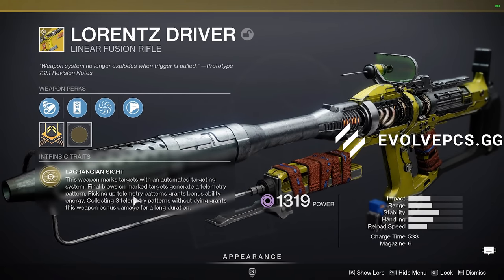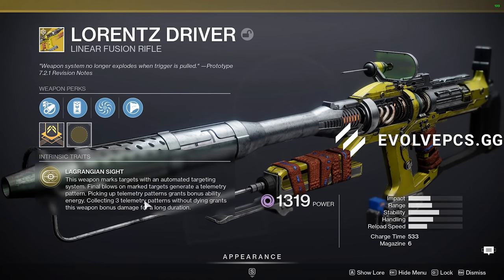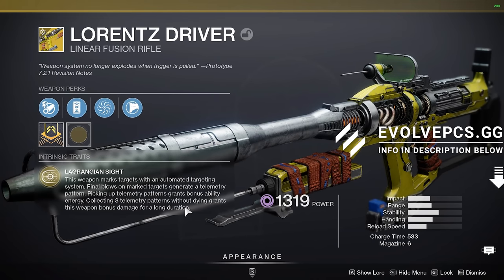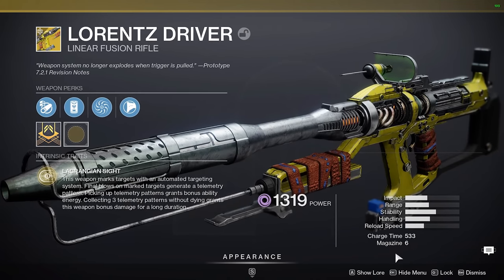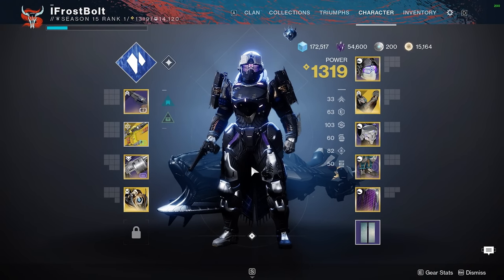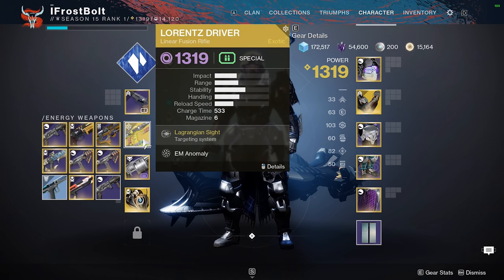Final blows on marked targets generate a telemetry pattern. Picking up telemetry patterns grants bonus ability energy. Collecting three telemetry patterns without dying grants this weapon bonus damage for a long duration. And now any bonus damage on this weapon is actually gonna let you one-shot body shot kill — so things like Charge of Light, the weapon bonus damage, maybe Inertia Override, will allow you to one-tap to the body, making it even stronger. You can make some pretty fun builds with this thing.